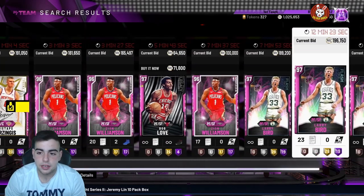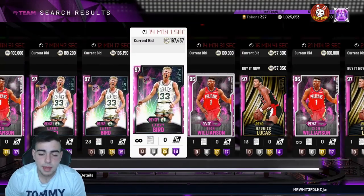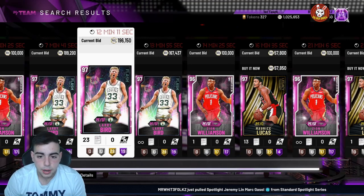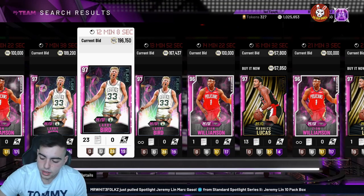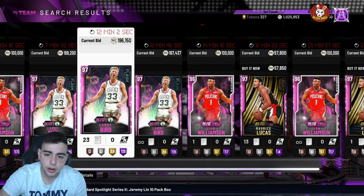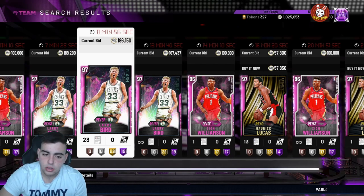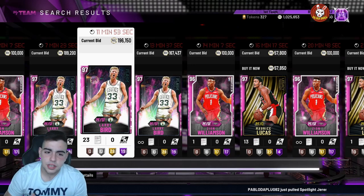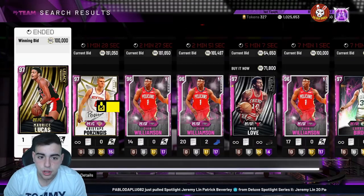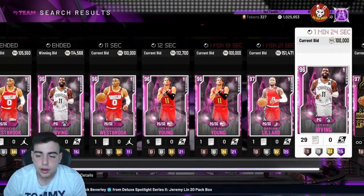Right now the market is so high. Pretty much anything you guys have, you should sell right this second, because on Friday they're either going to drop prime packs, some crazy flash set, or maybe flash super packs. I'm thinking Prime 2 but it could be a flash. February 1st is Saturday so they could drop something then, and maybe a token market update next week or the week after. Right now everything is so expensive.